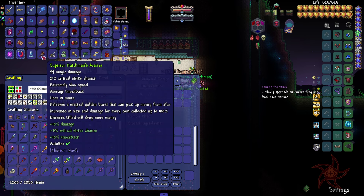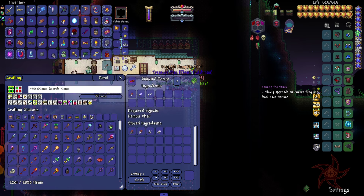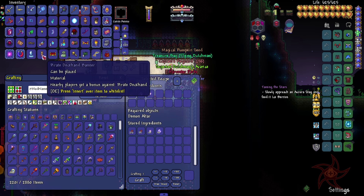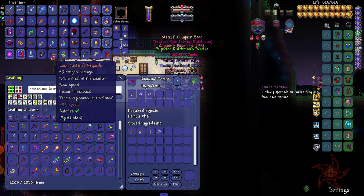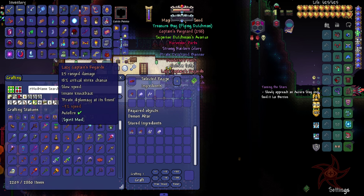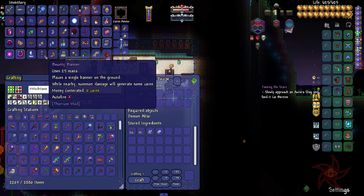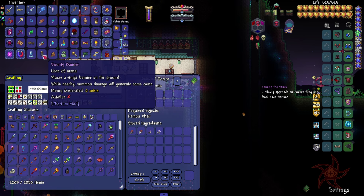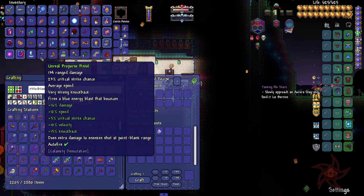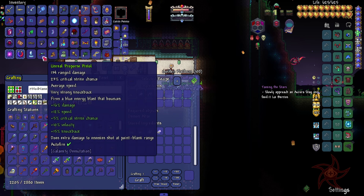We got Dutchman's Erebus. Captain's Regards — Pirate Diplomacy at its finest. Bounty Banner. Blue Matter on the ground. Lemon damage will generate some coins — that's kinda cool. Proporce Pistol, huh?